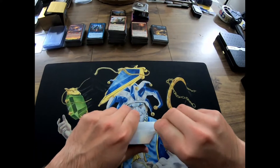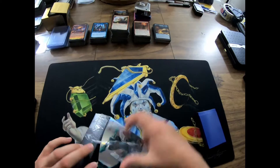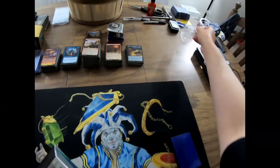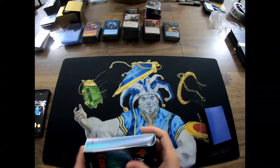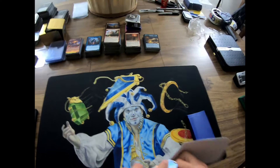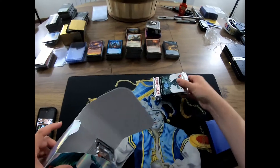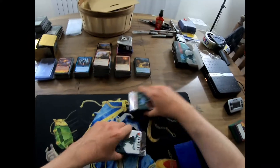We're on to another box of Core 21 — it's just too much fun. The last two boxes were pretty crazy. We still need a foil full art Ugin, that's what we're on the hunt for. Grim Tutor would be nice too, any kind, but a full art would be the best. Let's see what we got here.